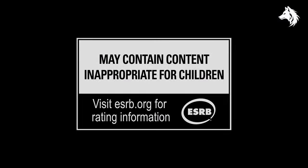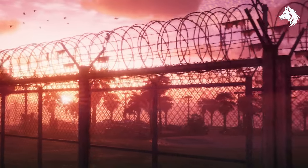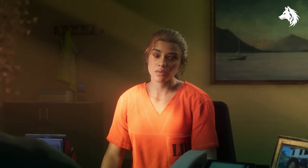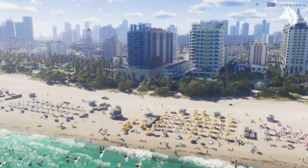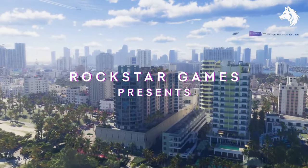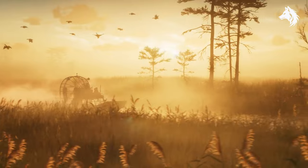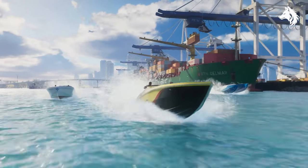GTA 6 is finally announced with an awesome trailer giving us our first official look at the game. Despite only being 90 seconds long, there are a ton of tiny little details that you can see that will give us a hint at some of the cool features we can expect when the game releases. Let's go through each of the scenes and list every cool thing we could find — I have over 40 that I spotted, from vehicles to returning features and just cool gameplay. Let's jump into it.